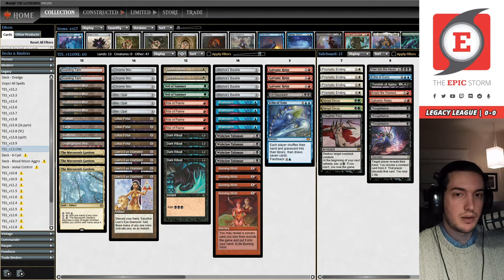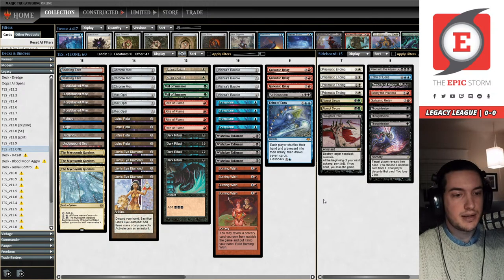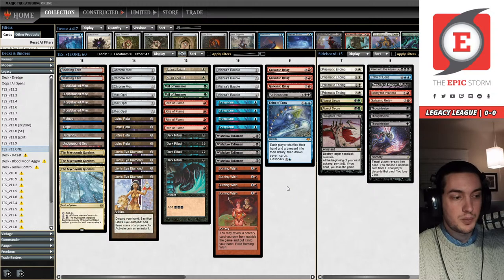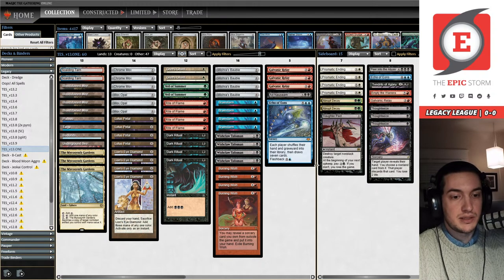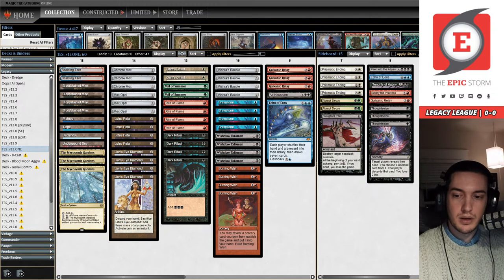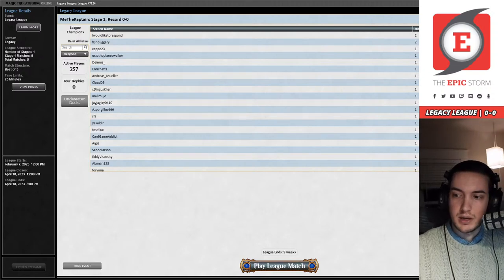Maybe having access to one of the best enablers in our deck — Lion's Eye Diamond — with multiple copies could really push us over the edge. It is a colorless land until we get something else, which is why I'm going to be testing it and streaming. It's going to be a period of the unknown, and you all are going to take that journey with me. I have a Legacy League queued up, but first let me run a quick ad.